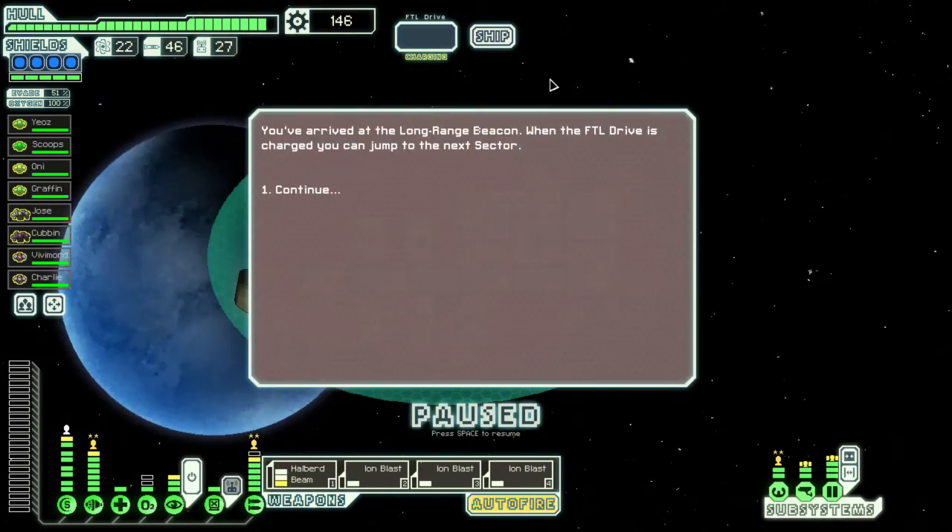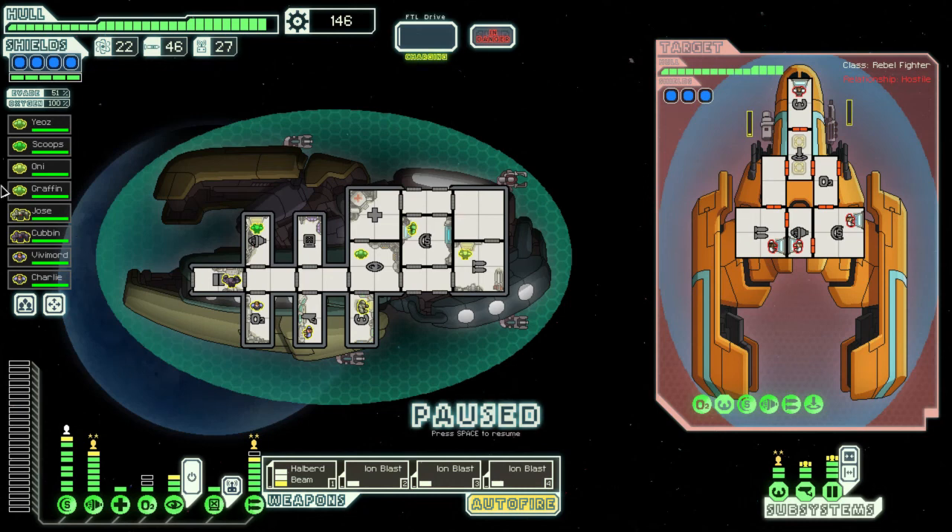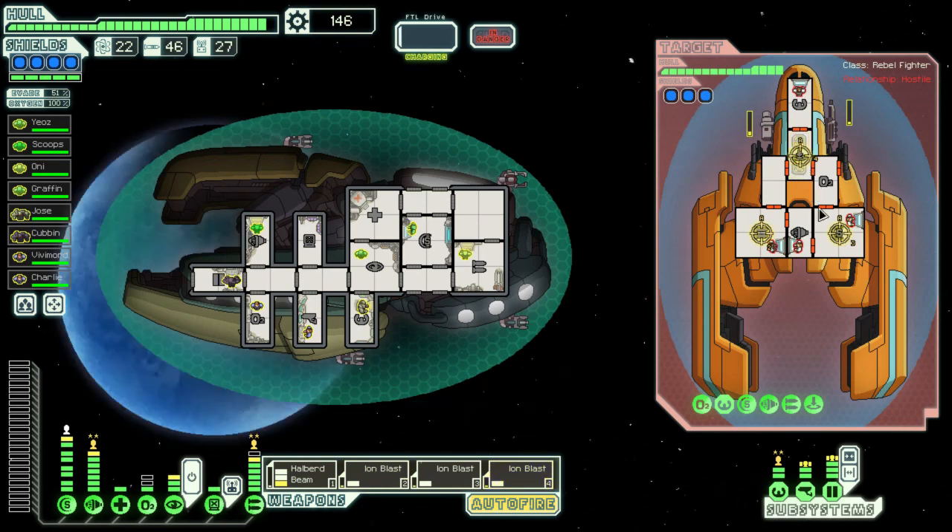We actually almost have enough to fully upgrade our engines, which is awesome. Attack the rebels — I just noticed our shield guy Graffin has barely done any shield work, because we normally finish fights before the Zoltan shield goes down. So let's take out their weapons, shields, and their transporter, then do a nice beam when it's ready.